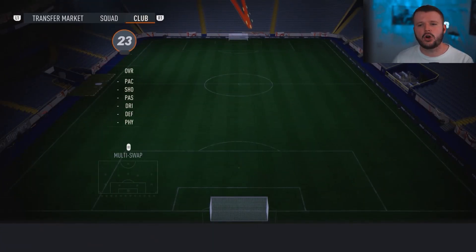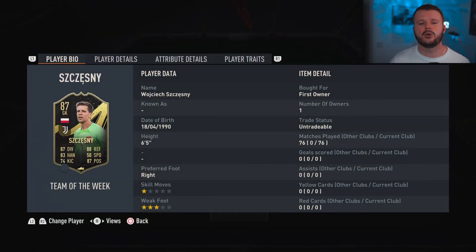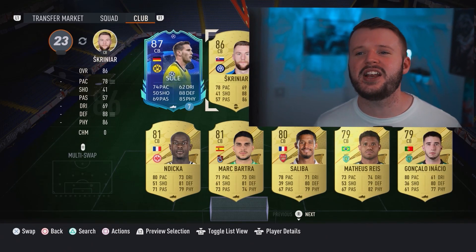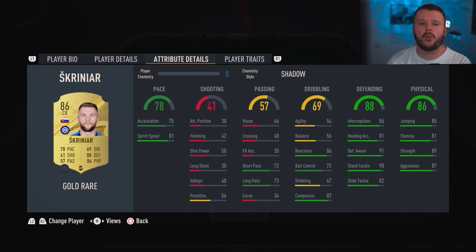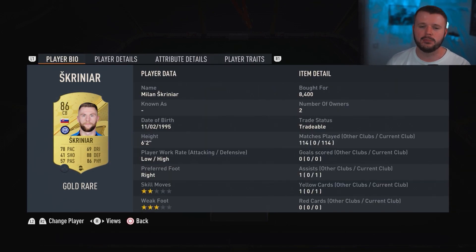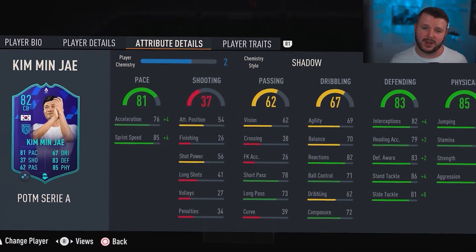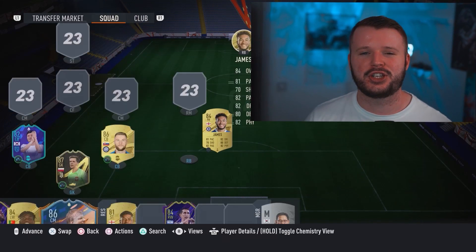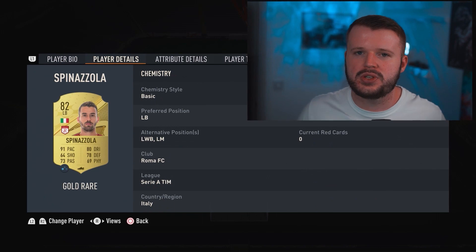Before we jump into Champs, we must go ahead and build our team. In goal, we're going to have probably the worst goalkeeper I've used so far — Inform Szczesny. The centre-back pairing is going to be the almighty Skriniar. The man is lengthy, he is unreal defensively, and he is by far one of the best centre-backs on a cheap budget. Kim is going to sit alongside him — he does the job, nothing spectacular. At full-back, we're going to have another lengthy man in Rhys James, with an anchor to make him do that. And at left-back, we see Spinozola.